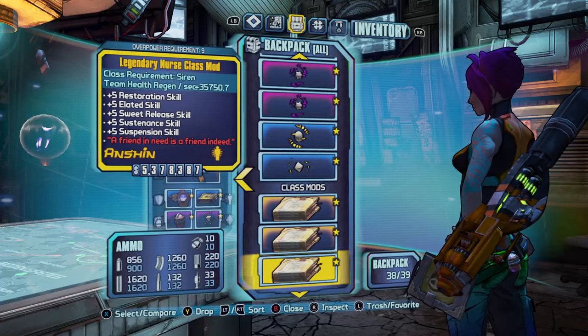In my stash we have a Toothpick, all the Conference Calls, Norfleets, a Badaboom for rocket and grenade jumping, a Sinewy for taking off Pyro Pete's helmet and for killing the Chief in the Voracidous invincible fight, and Lady Fist in all elements for critical hit damage. A Hydra for the Hyperius fight, the Pimpernel in all elements, an Easy Mode for the raid on Digistruct Peak, and a Retainer which helps in the Torgue Hammerlock area and also gives bonuses with the Toothpick.